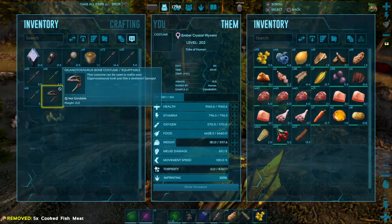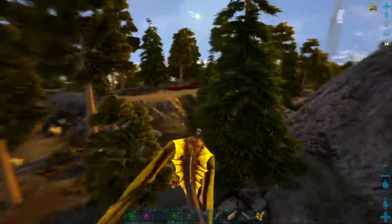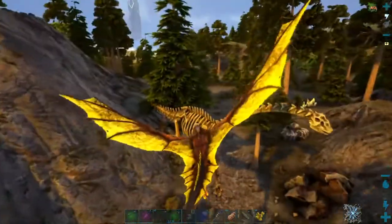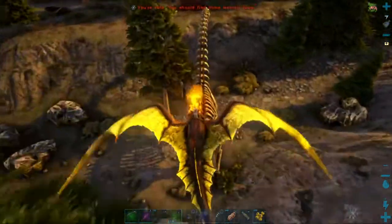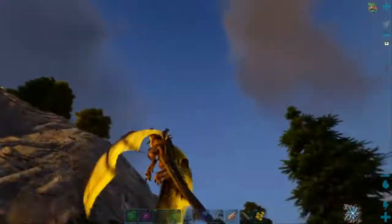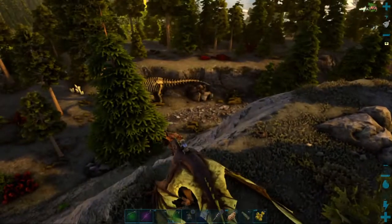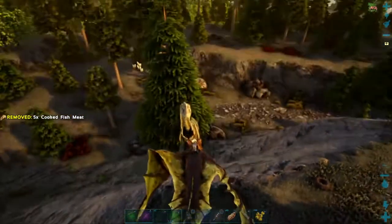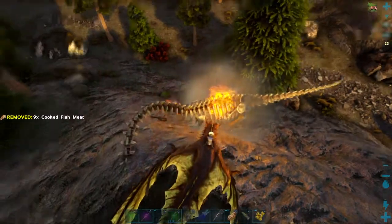I did get a gigantosaur bone costume during the night, out of one of those yellow-orange supply drops. I can't seem to hit my fire breath now — I was hitting it before. Must be doing something wrong. That hit! Finally got one on him. That definitely is working — got him on fire there.